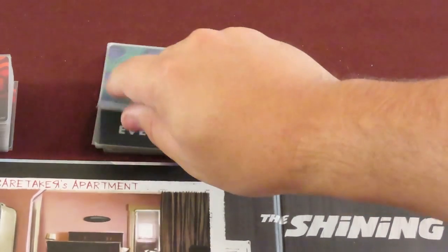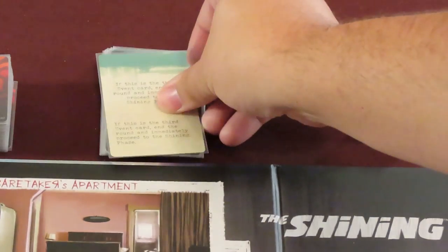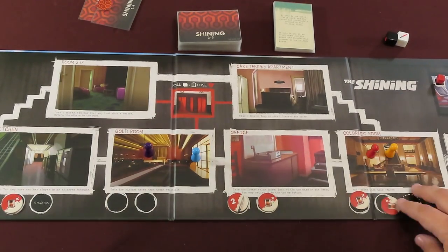You'll play through 4 or potentially 5 months in the game. Each month may last 2 or 3 rounds. A single round consists of each player taking a turn in clockwise order, starting with the player holding the room 237 keychain. At the start of the round, the first player draws the topmost event card from the event deck and reads it aloud, then places it face up on the deck for everyone to see. The card's effects are active during the current round only. Each player takes a turn moving their pawn to new rooms to take actions and collect willpower tokens.